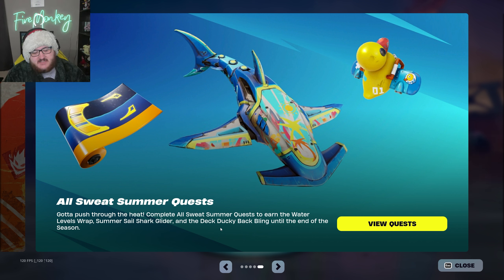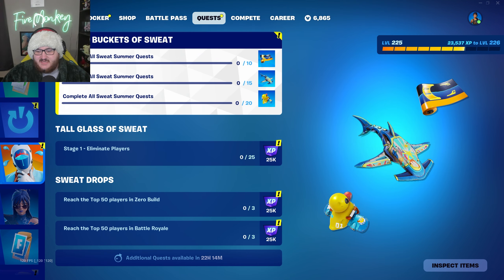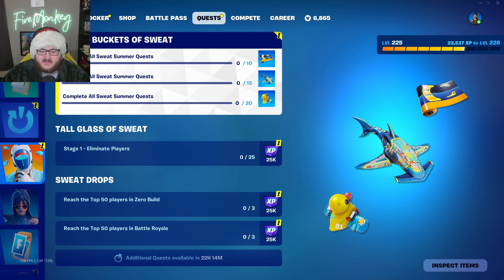The newsfeed is now updated to say the All Sweat Summer Quests are here, where you can push through the heat with the new Somerset Quests that earn you a Water Levels Wrap, a Somerset Shark Glider, and the Deck Ducky Back Bling, and you have until the end of the season to earn these rewards. So you get a free wrap, a free glider, and a free back bling with three different variants — one being a Watermelon themed ducky. For doing 10 quests you unlock the wrap, 15 unlocks the glider, and 20 unlocks the duck.